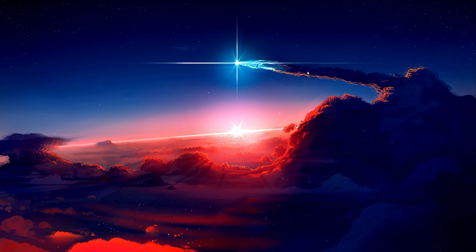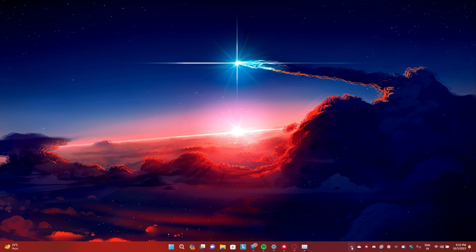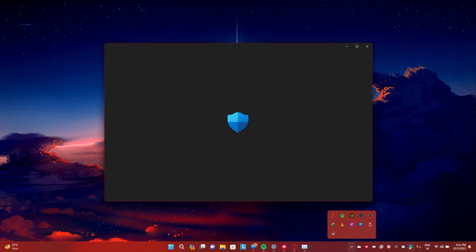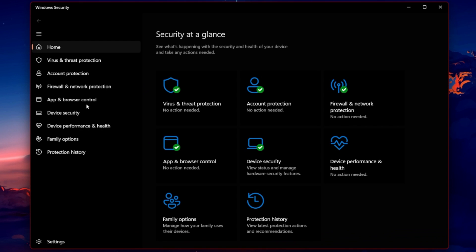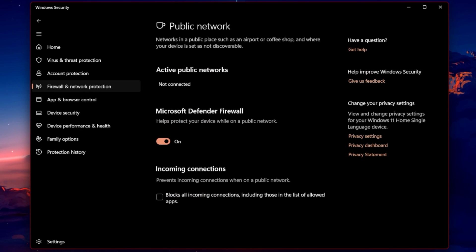Lastly, ensure that your system's firewall and any third-party antivirus isn't blocking the Riot client. Check the firewall settings and ensure the Riot client is an allowed app. If you're using an external antivirus program, go into its settings and ensure the Riot client has the necessary permissions to run on your system.